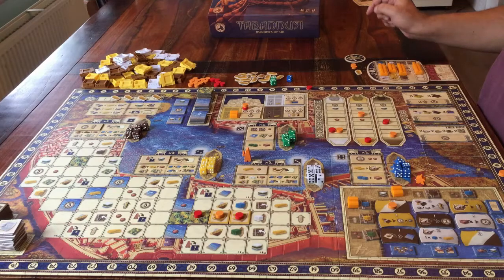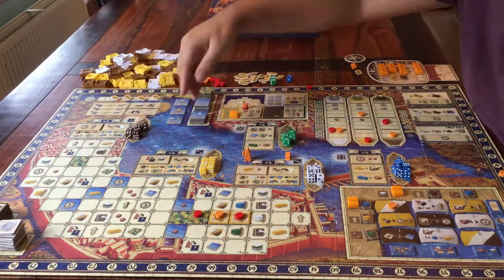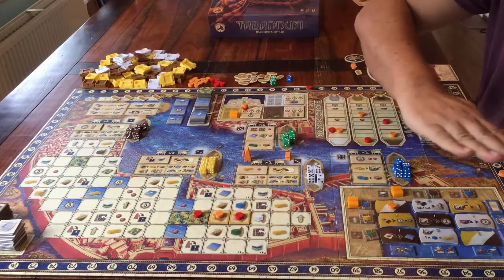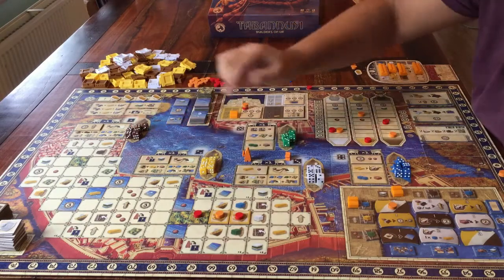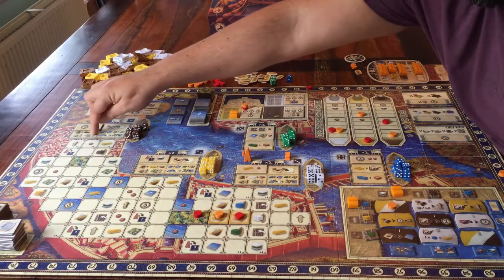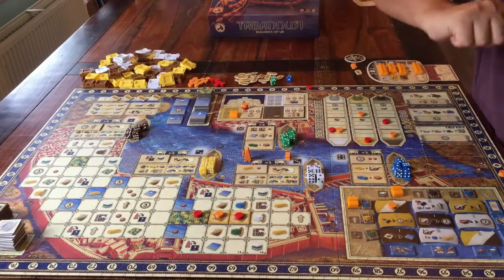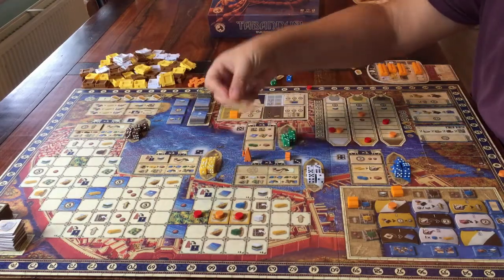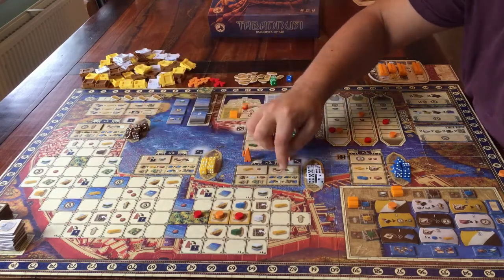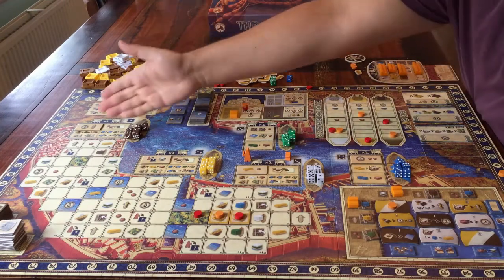That brings us to all the remaining areas. Area number 1, 2, and 3 are exactly the same — the only difference is that you have to pay a different colour resource for the build action. The actions printed on the board are the same for all three areas, except for those random setup actions of course. So what can you do here besides the setup actions?